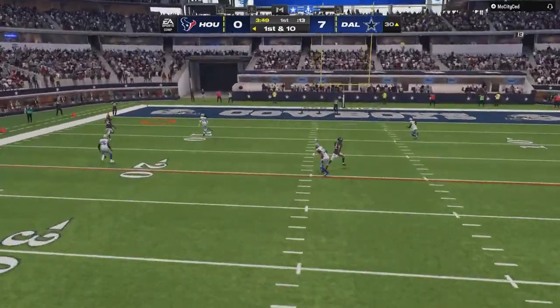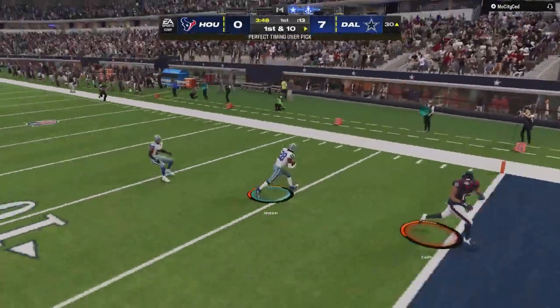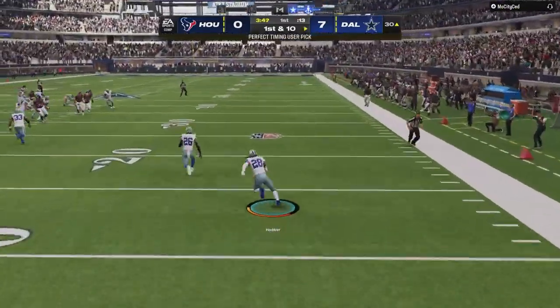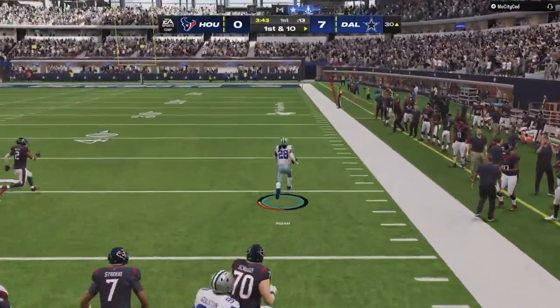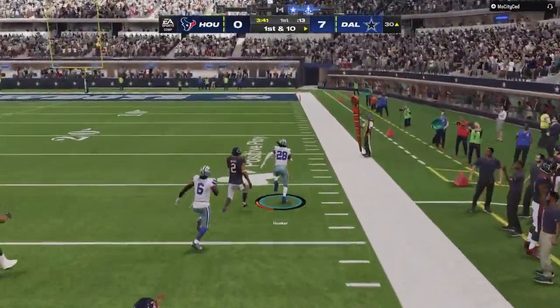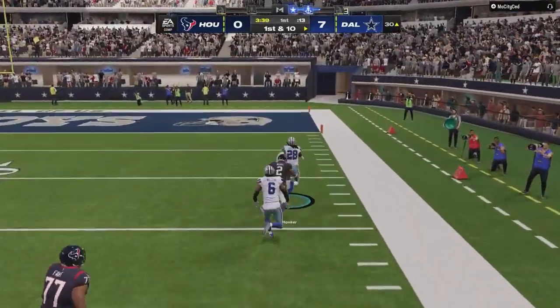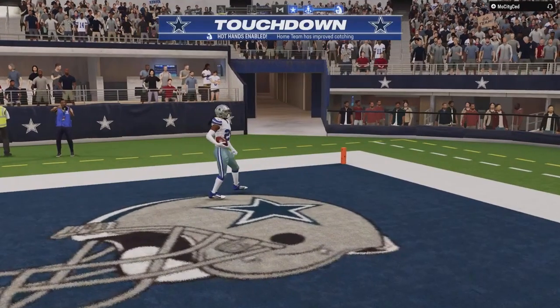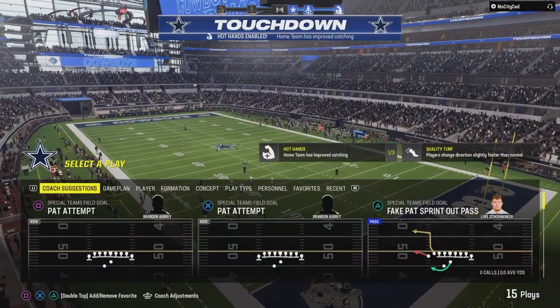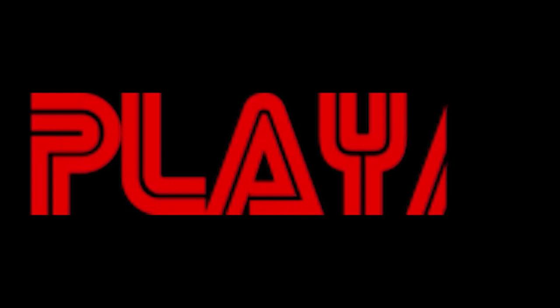Stroud to the air on first and 10 — and his early struggles continue. Here's another one intercepted, picked off by Malik Hooker. There he goes to the right side, and he takes this one back into the end zone. And the Cowboys capitalize again.